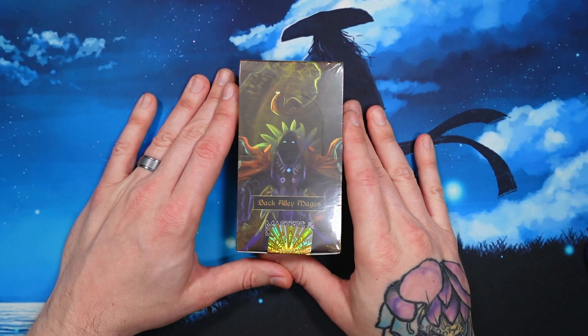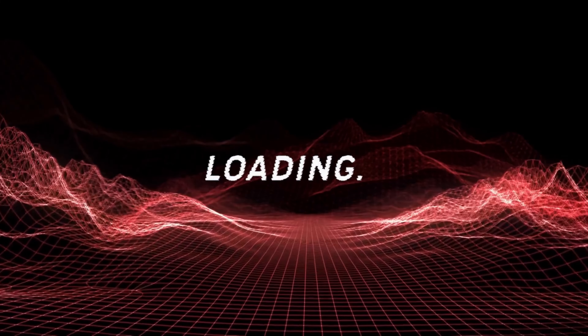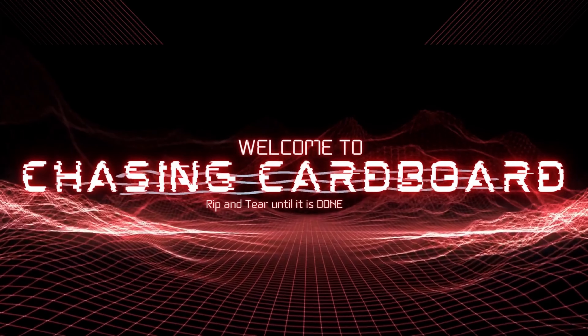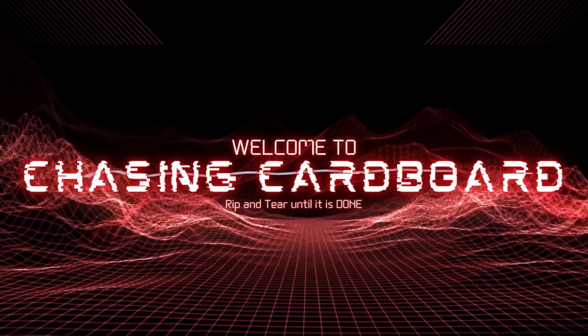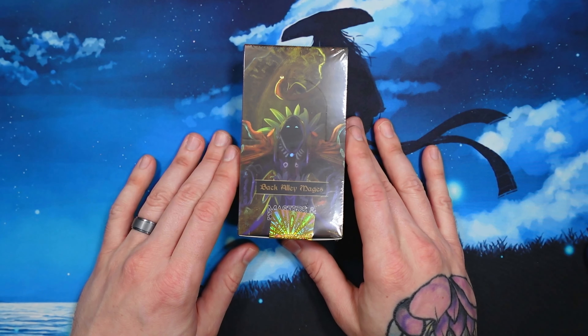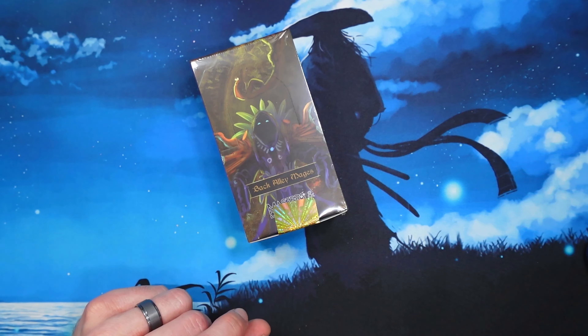Box number 8. Let's see if 8 is great. Welcome back in our series of Backgalley Mages Masters and Dragons box openings. This is number 8 of 10. Let's go ahead and see if we can get some more redemption cards. We've got 2 silver, a bronze or gold, and a rainbow quarterstaff. Let's see if we can get lucky in box number 8.